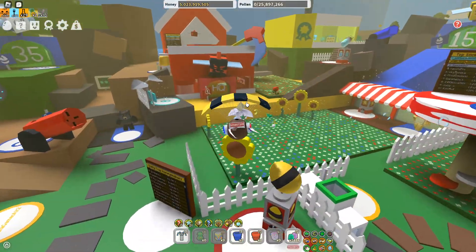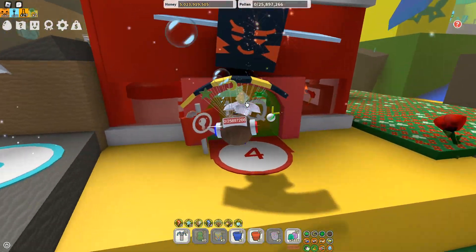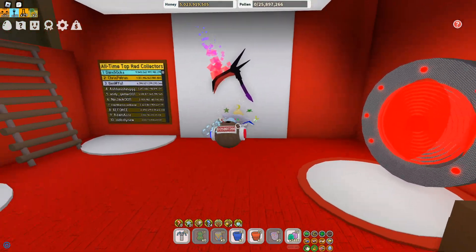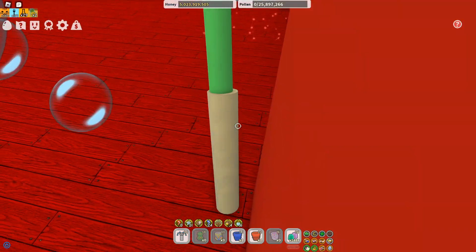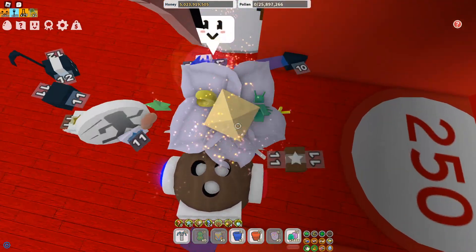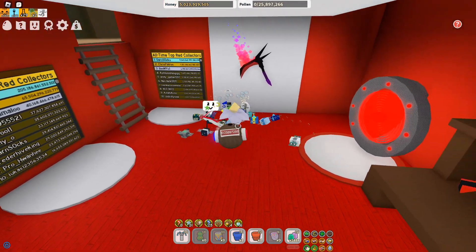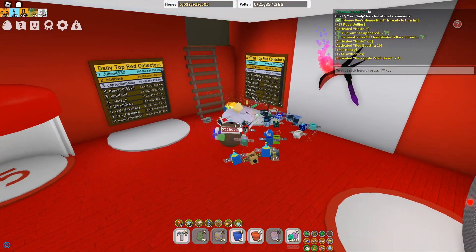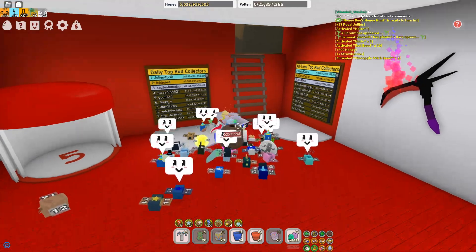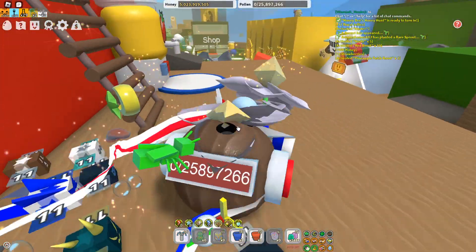The next thing probably coming is new bags and new sprinklers, and to unlock those you're going to need 250 quests. That's going to be through the door thing — the 250 quests room — as you guys can see. There's a full light room there and every new shop is basically just going to be there, which is nice.